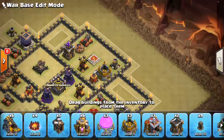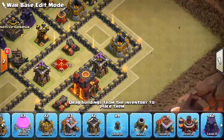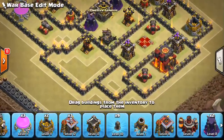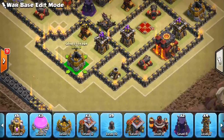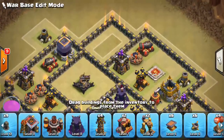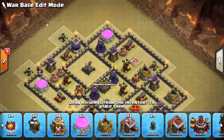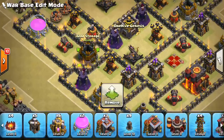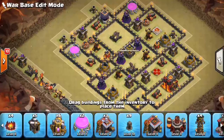Let's throw a Mortar out here and put a Storage right in here. Sorry about the notification — I was texting someone earlier. Let's throw that there, and put an Archer Tower right in here, a Mortar there, a Storage, a Wizard Tower, and the last Wizard Tower up in here with another Storage. This base is actually looking pretty good. We'll see what you guys think in the comments, because some of you are much better Town Hall 9 base builders than I am. But I think this is a solid layout.